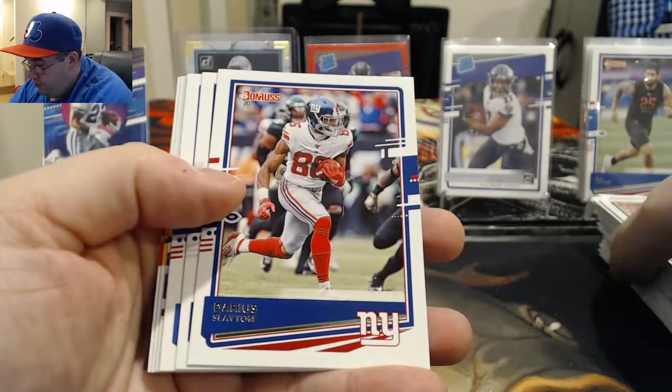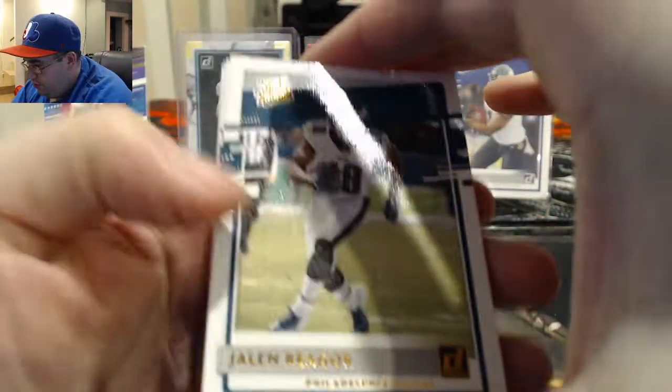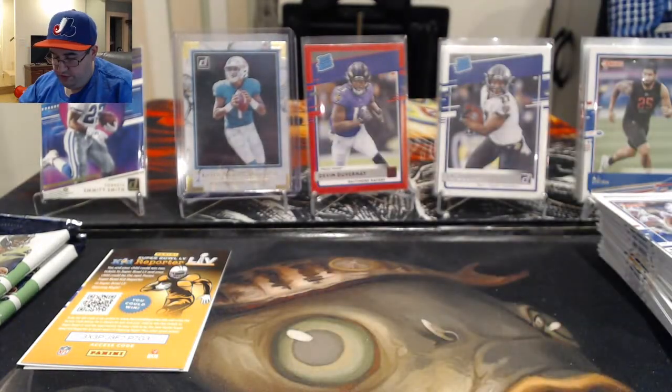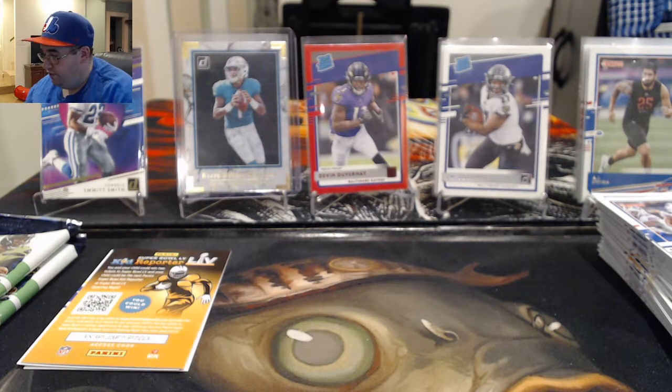Kyle Rudolph, Darius Slayton, Marlon Mack, Devin Singletary — we got a rated rookie canvas Jalen Reagor, that is a nice one, very nice. And our next card is also very nice. I can see it but you guys can't because it's off camera and it's crammed in my top loader, so I'm trying to get that out.